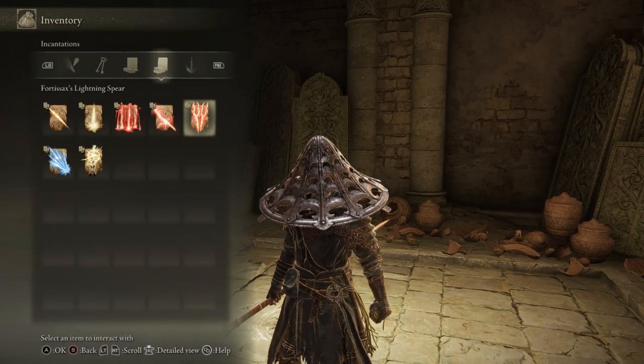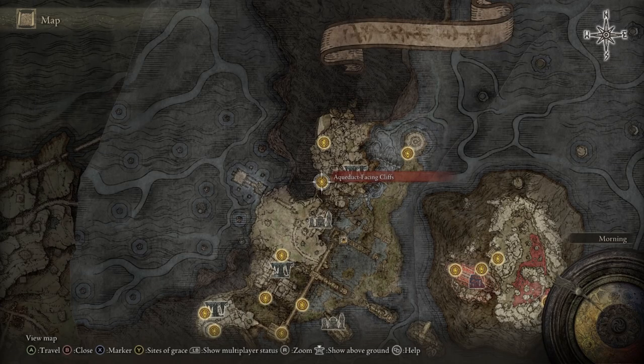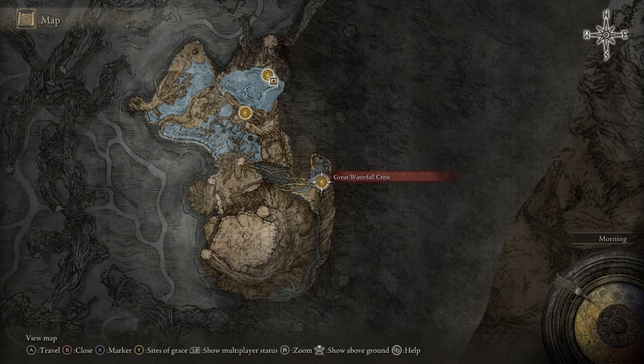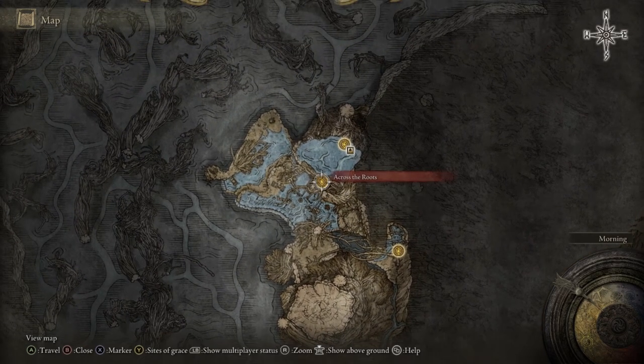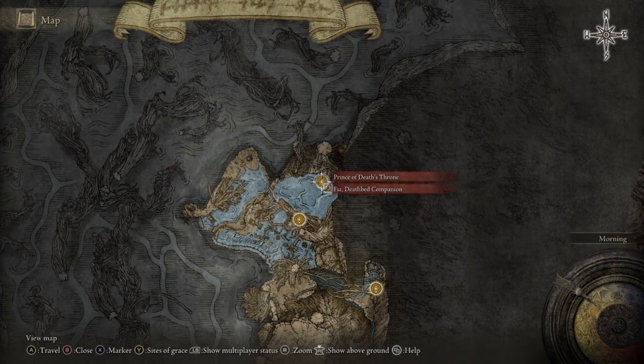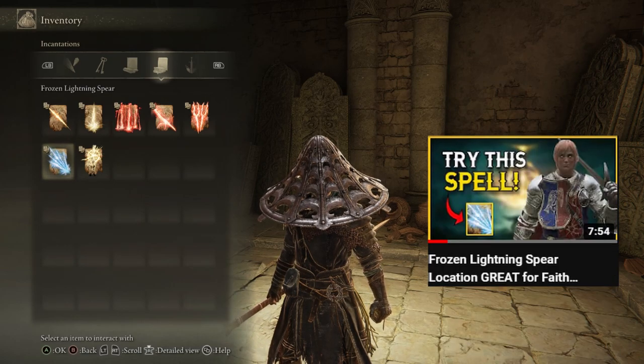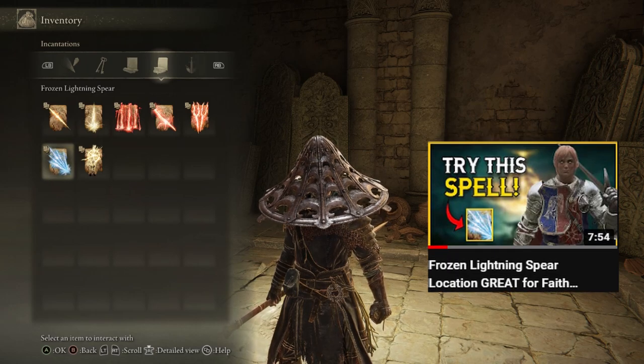After that we have Fortissax's Lightning Spear — you need to complete Fia's questline to get this from Fortissax's Remembrance. You need to defeat the Twin Gargoyles after defeating Radahn, then make your way to the city of Nokron, find the Aqueduct-Facing Cliffs area, fight the gargoyles, and find the coffin in the boss room. The coffin will teleport you to an underground area at the Great Waterfall Crest. Then make your way through the enormous bugs, across the roots, and continue Fia's questline from there. For Frozen Lightning Spear, I also have an entire video showing exactly how and where to get it and how to defeat the boss.